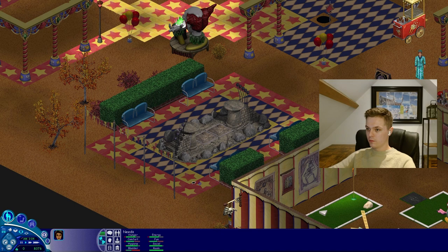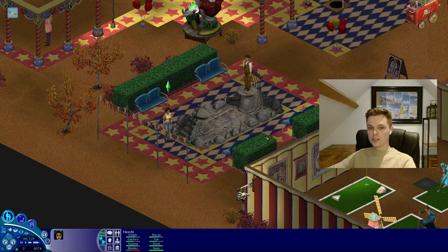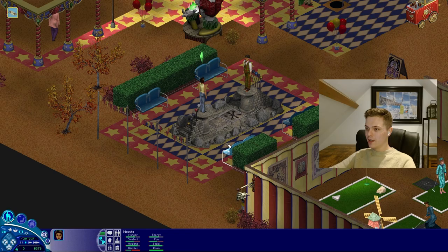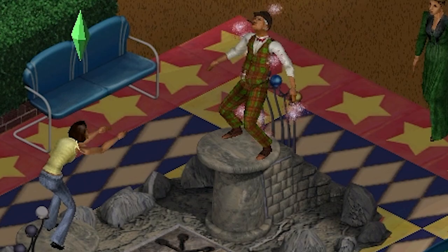But it's time for a duel — another thing I could never do, but we're going to try it anyway. Apothecary Todd, I'm about to fuck you up. Possibly — I don't know what I'm doing. I know it's basically like rock, paper, scissors but no matter how many times I do it, I don't get it. Let the duel begin. Click on the arena to select a spell. He's chosen the black one. I will choose red.